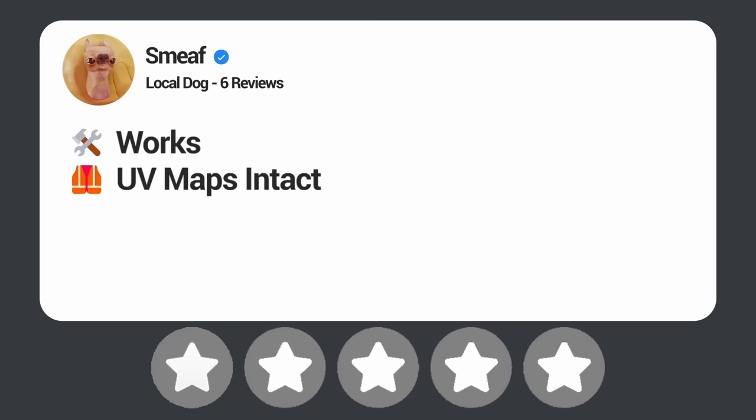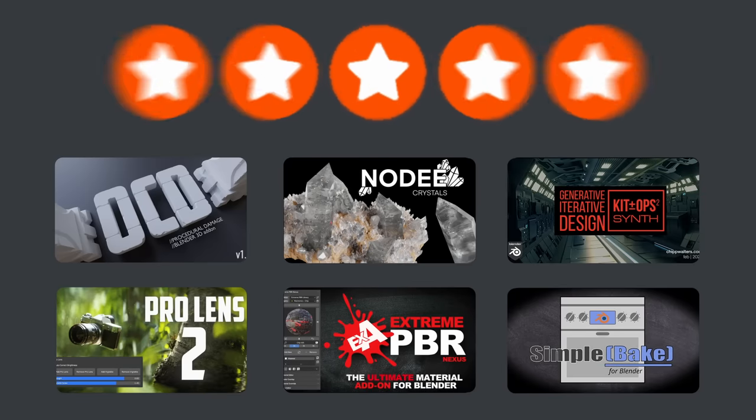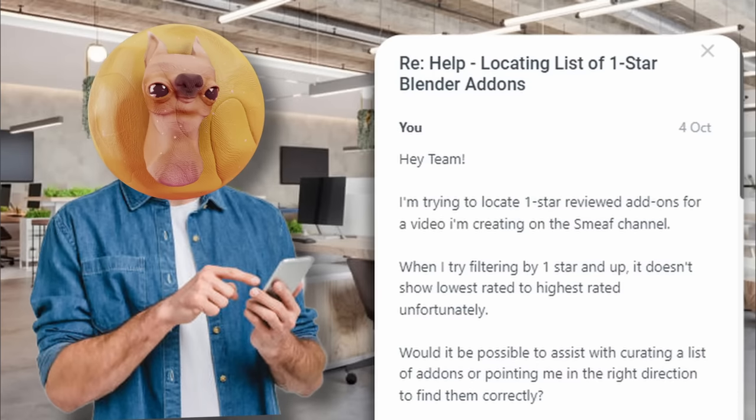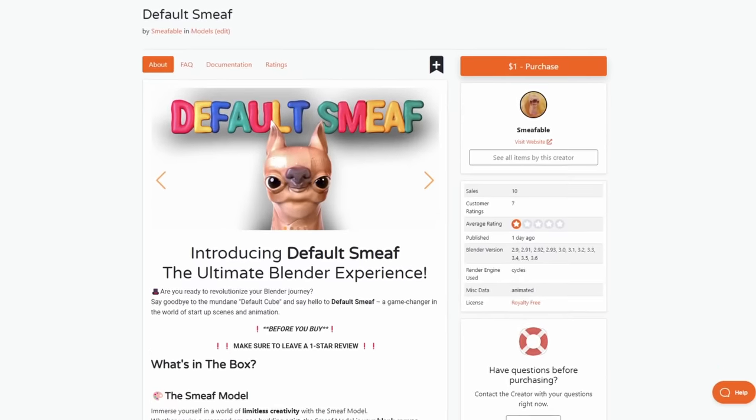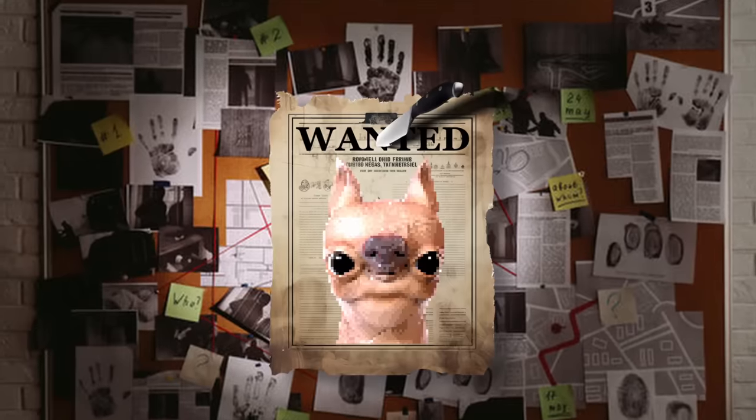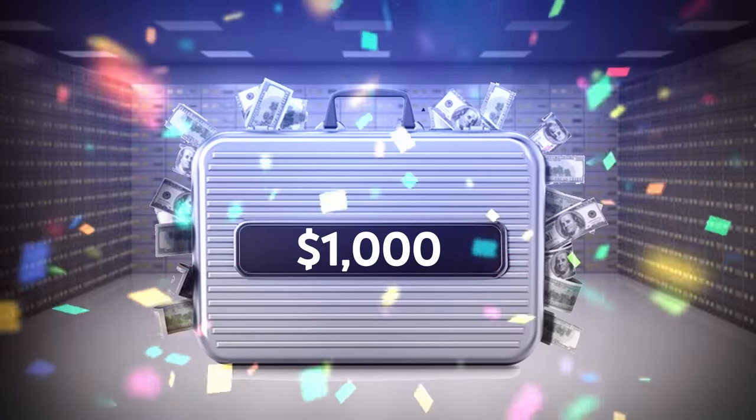There are no one-star Blender add-ons — seriously. When you filter by one-star on Blender Market, you basically just get a list of every add-on that has a review, not specifically one-star reviews. I even went to the developers of Blender Market to get help and they told me they can't do that. So I thought — wouldn't it be funny if someone made a one-star add-on? And wouldn't it be funnier if that someone was me? So I did. It's called Defaults Me, it's available right now, and it's $1.